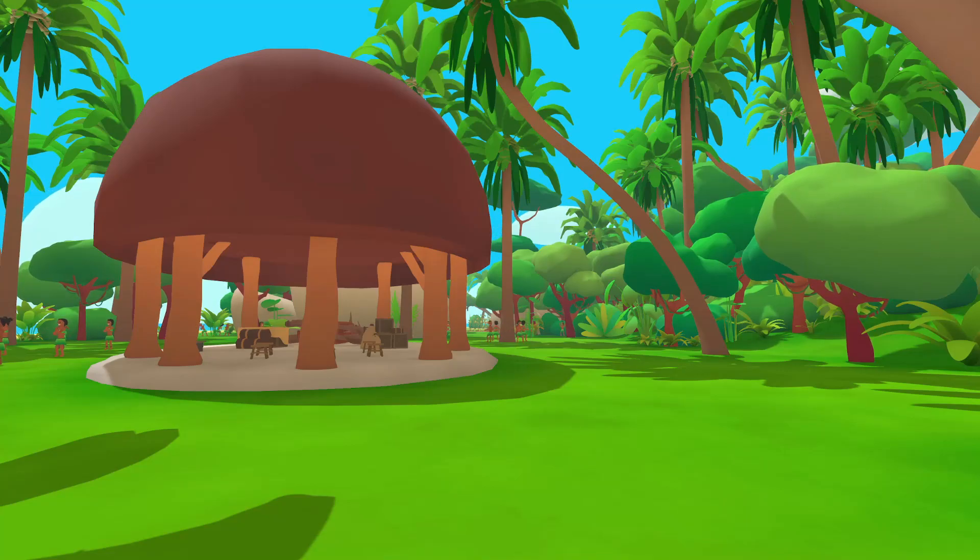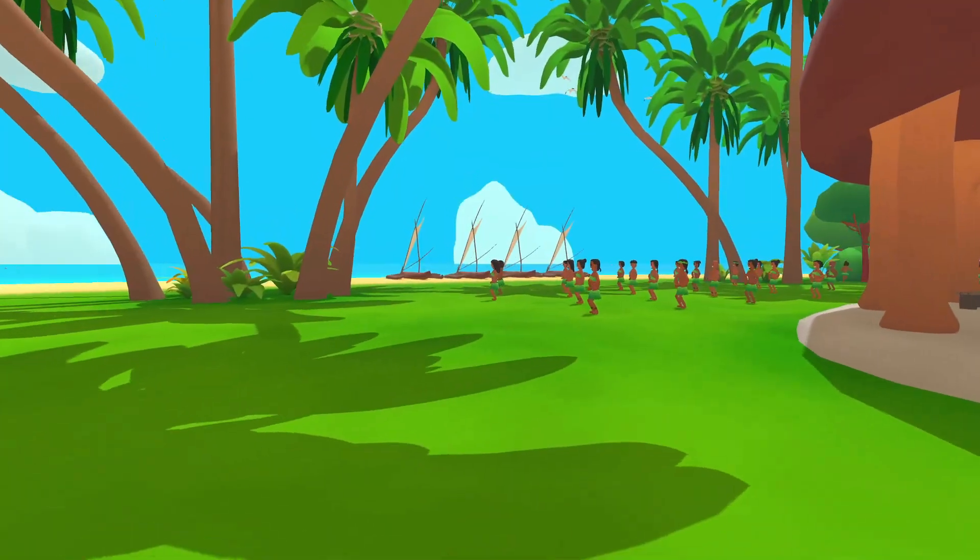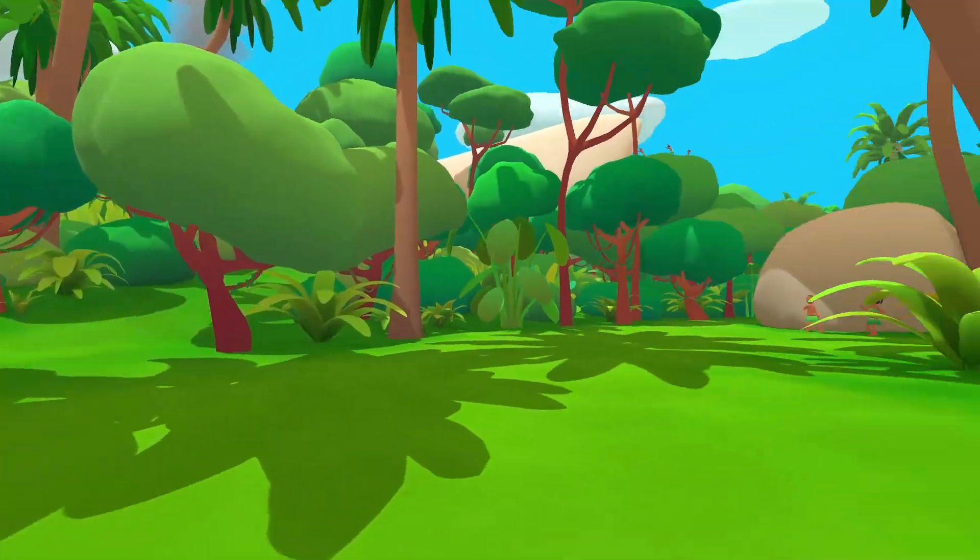Remaining achievements: Get out of the island, ruin the limbo, approach the statue, approach the cliff, jump from the cliff, and there's a hidden one. So — limbo, statue, cliff. How do I get to the cliff, though? And where is the statue?